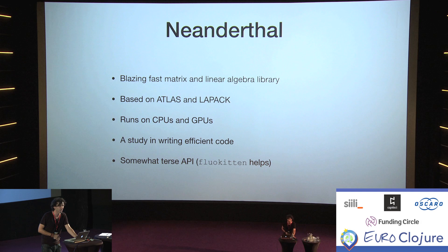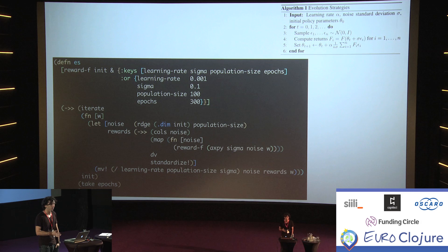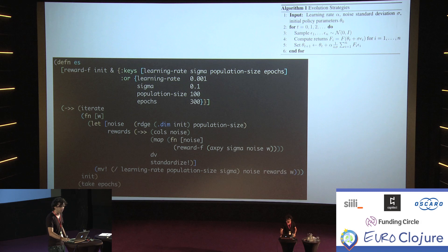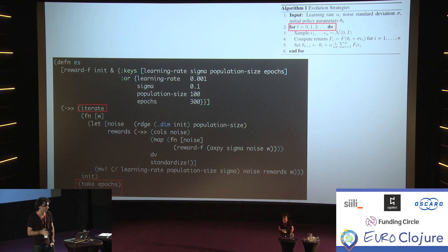Neanderthal is reminiscent of something like J or K language. It also has a higher-level library called FlowKitten, which brings category theory to Clojure, giving you various folds and map-folds optimized for the same data structures. This is basically the entirety of the algorithm. It's a common approach when doing machine learning to iterate for some steps, and Clojure's iterate primitive is kind of what it was made for — generating an infinite number of iterations and just taking however many we want.